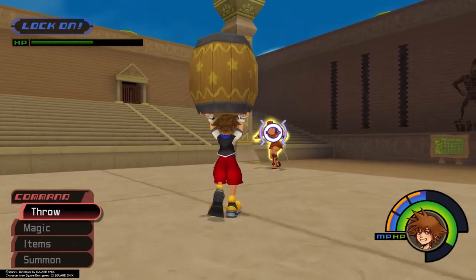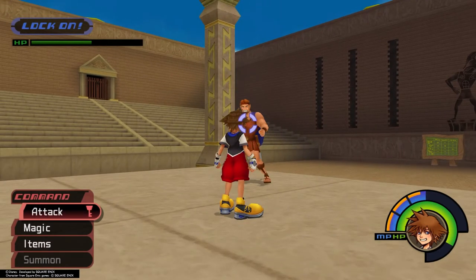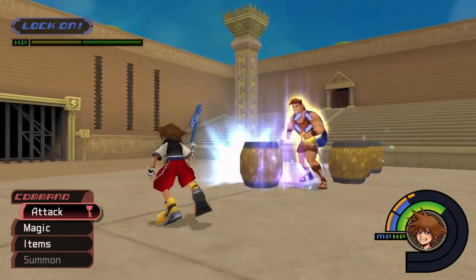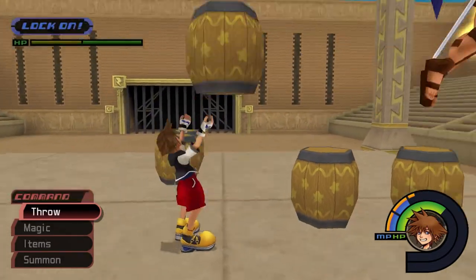He'll often stop and say "Hey, give up yet?" — this is the perfect time to throw a barrel. If Herk destroys all the remaining barrels, another group of them will appear after he finishes attacking and starts to slowly sidestep again.